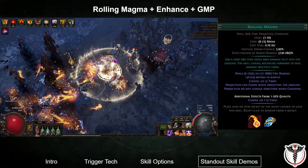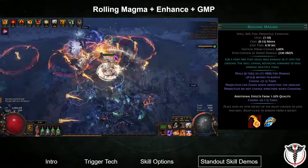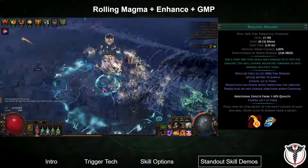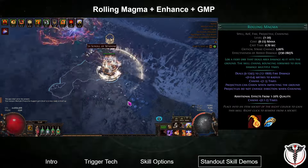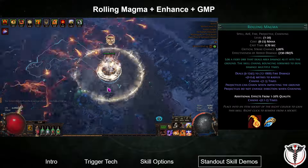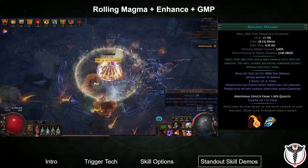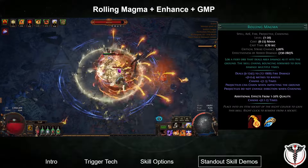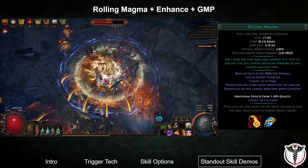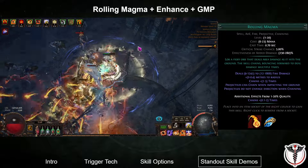Rolling Magma was tested in several different gem setups. The one I am showing here is with both Greater Multiple Projectiles and Enhance, which provides more bounces. This setup did very well with clearing the map — with this many projectiles, a bunch of chaining to create more bounces, and some AoE scaling to increase the size of the impact zone, I think this skill setup could be very useful for clearing open maps quickly. The downside is single target damage: since the projectiles can't shotgun, they really struggle with map bosses or even just tanky rares. I attempted to solve this with returning projectiles, but it didn't have as much of an effect as I had hoped.